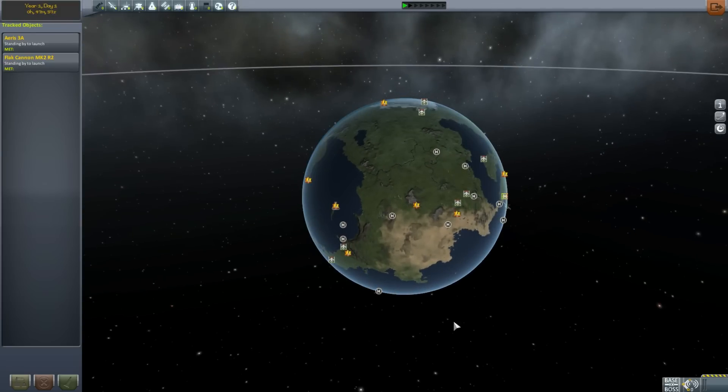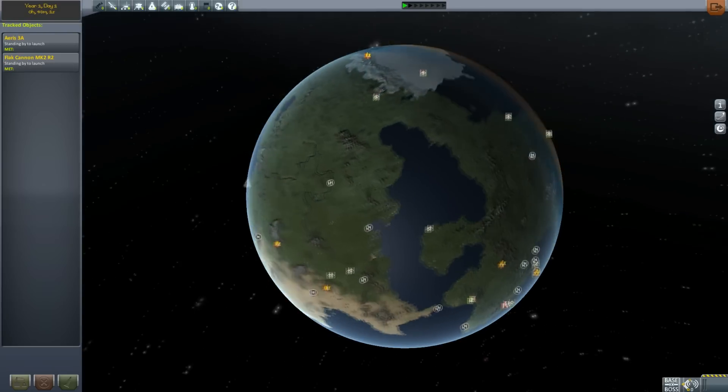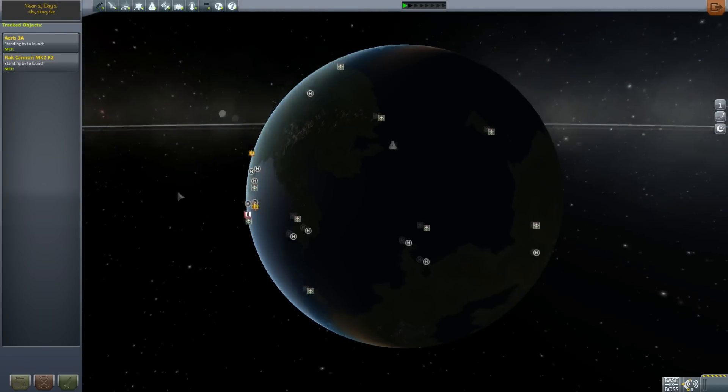Kerbin Side is the next one, which allows us to have multiple bases. It literally adds all of the bases on Kerbin. It's freaking awesome and makes the whole thing possible.